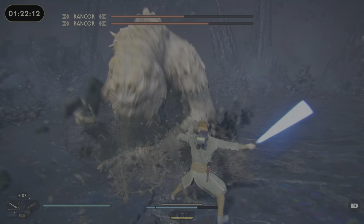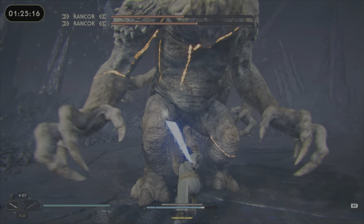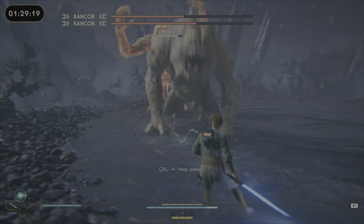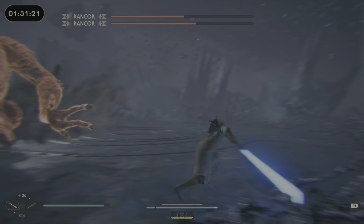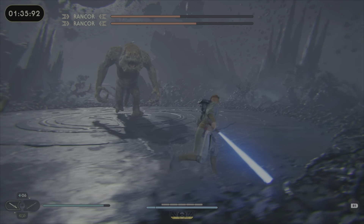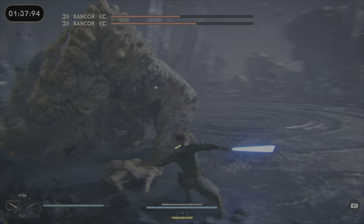Just circle the arena clockwise or counterclockwise — it doesn't really matter. Don't really prioritize one; just hit whatever one's in front of you. But when they're together like this, I like to just kind of separate them, not too much. As you can see, I only hit one time because I didn't want to get stuck in the corner.